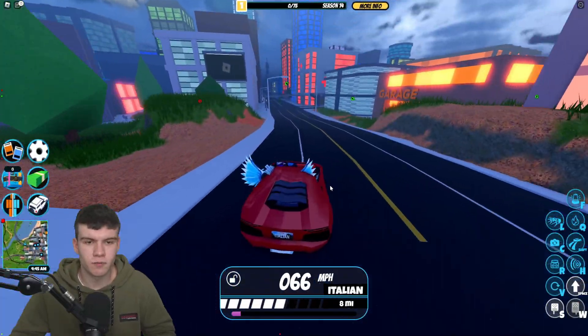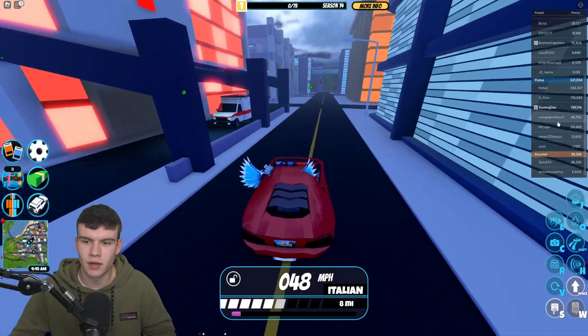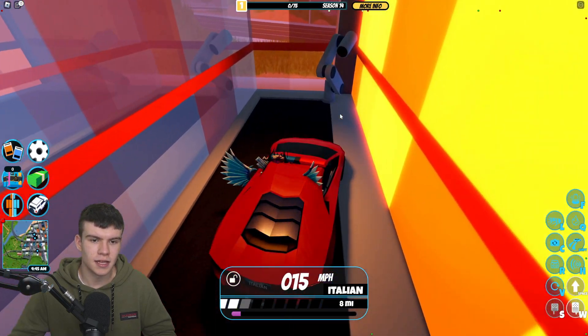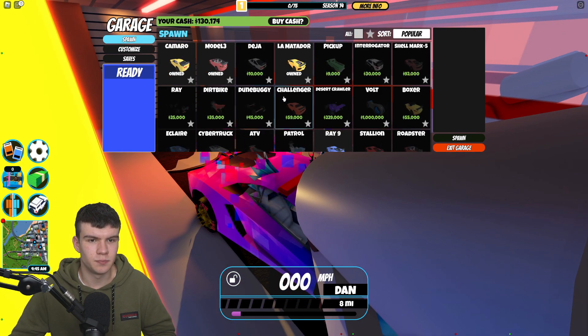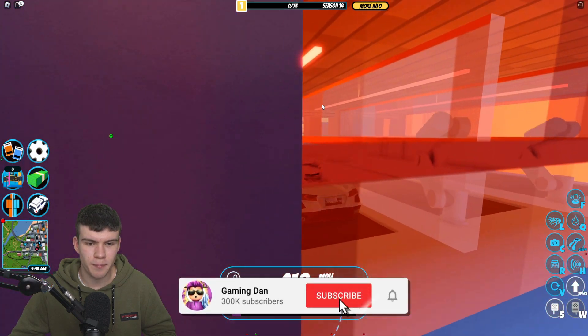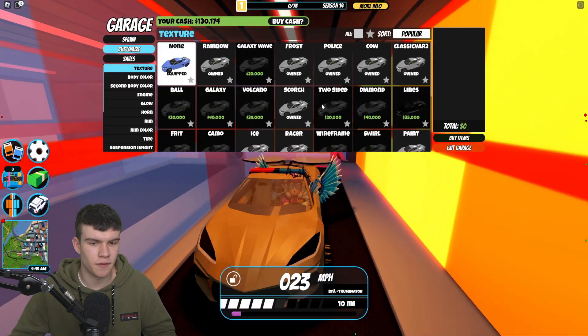Here we are inside Jailbreak. First things first, let's go ahead and spawn in our car. I think we've got a better car than the Lambo at the moment — we've got this Ray 9 which I think is a little bit faster than the Lambo, so we'll definitely take this one out.